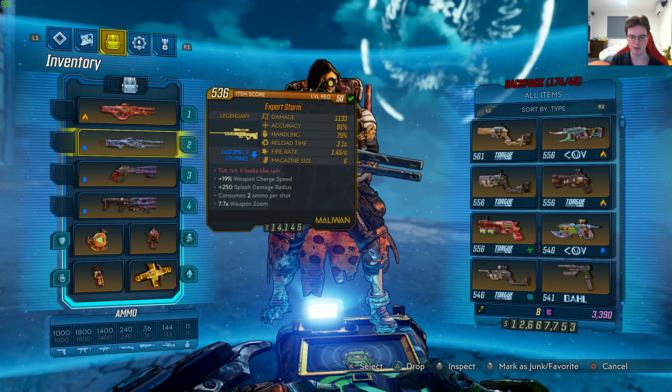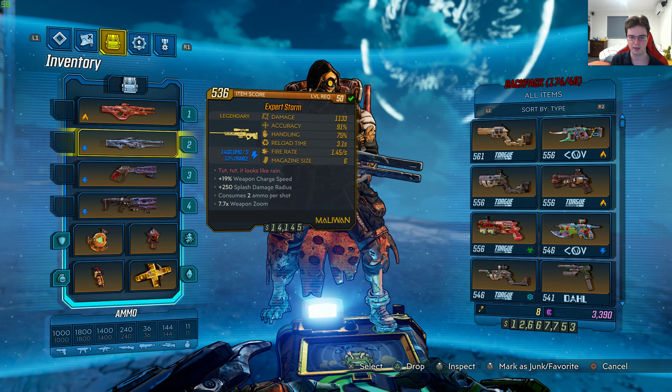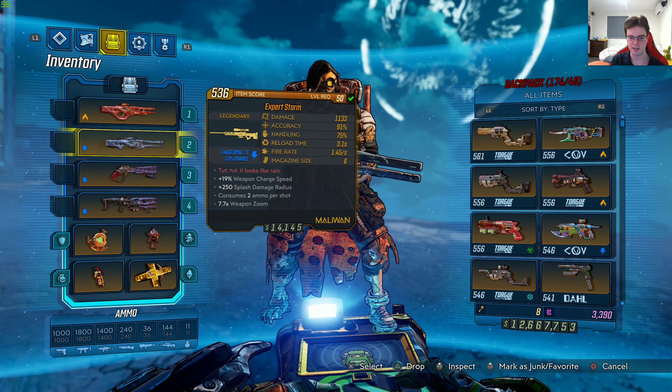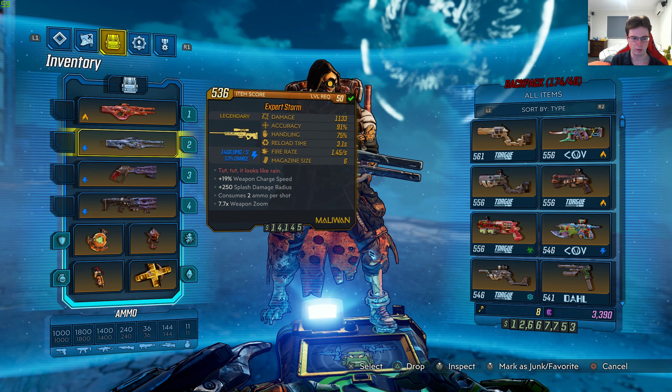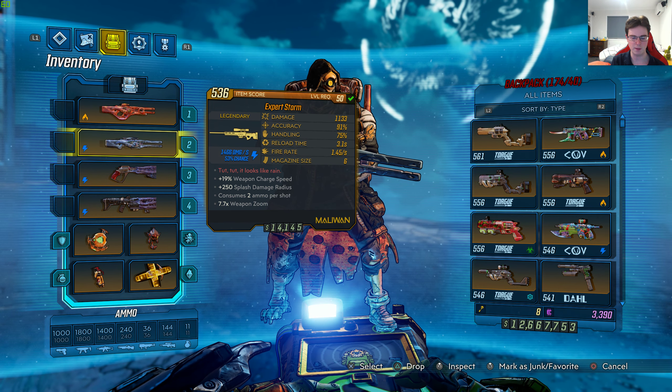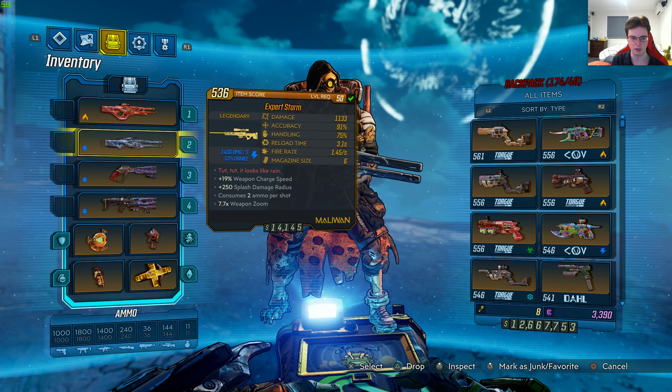It's level 50 with 1133 damage, 91% accuracy, 75% handling, 3.1 seconds reload time, fire rate is 1.45 seconds, magazine size is 6. The red text says 'tut tut, it looks like rain,' plus 19% weapon charge speed, plus 250% splash damage radius, consumes 2 ammo per shot, 7.7 times weapon zoom, and it's a mellowing sniper rifle with 1466 damage for shock at 53% chance.